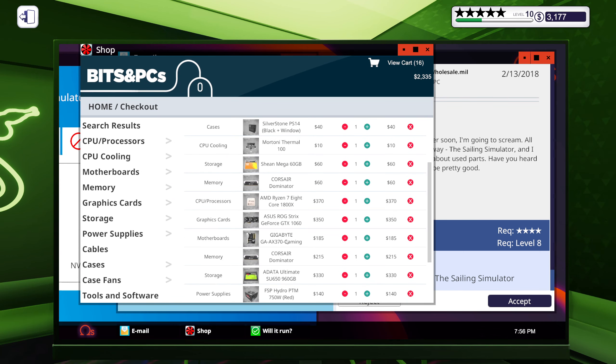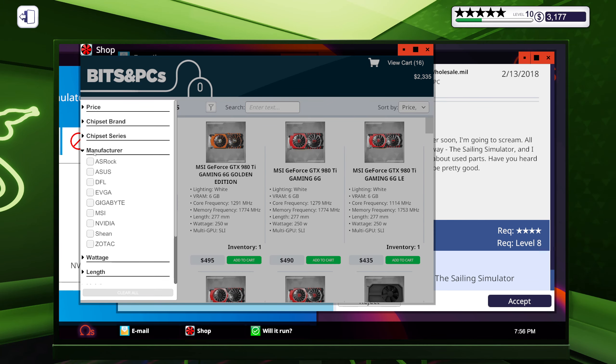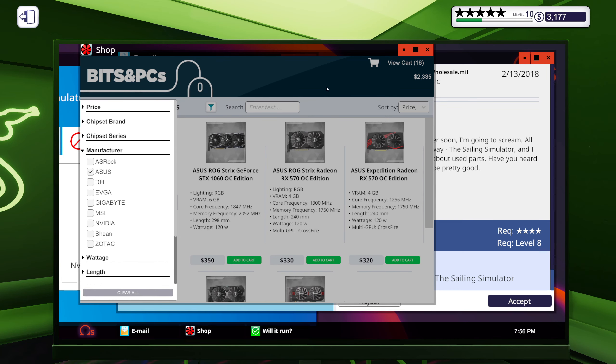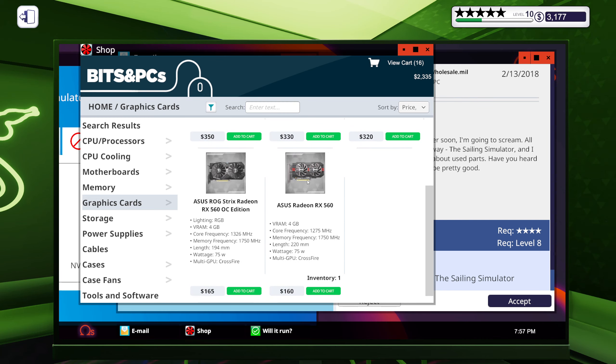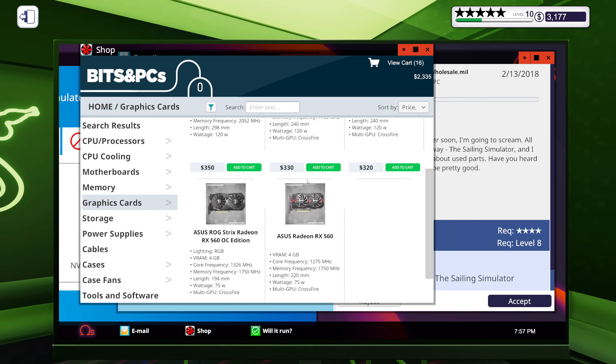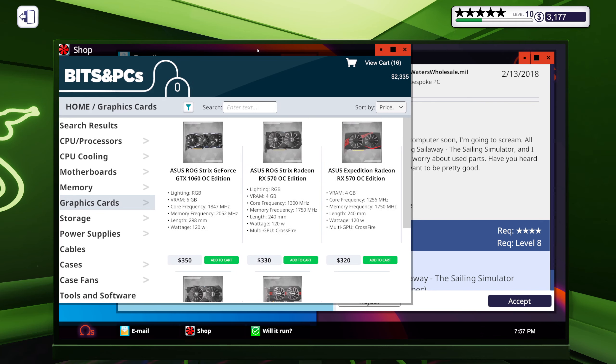Looks good to me — and you're getting an ASUS 1060. Yeah, an ASUS ROG Strix GeForce GTX 1060 — the 6 gig version, yes it is. Might just be me though, but I don't feel like there should have been a 3 gig version.